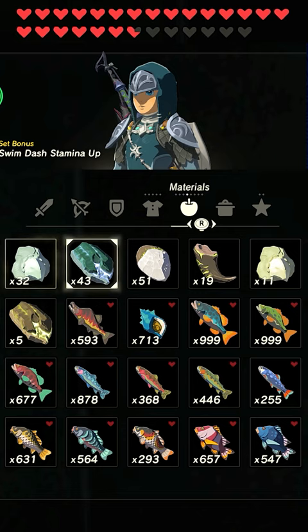Hello Hylians. Sanke Carp are the rarest fish in Zelda Breath of the Wild. Some people didn't even know they existed. Today we'll learn exactly what they do and where to find them.